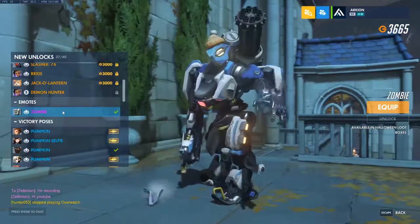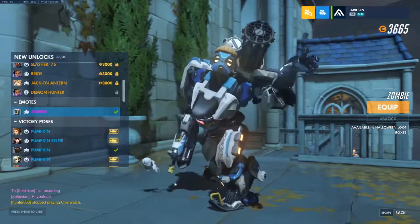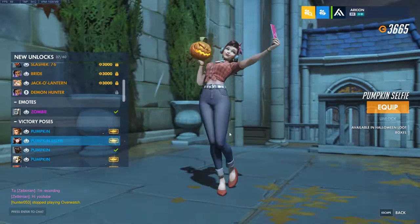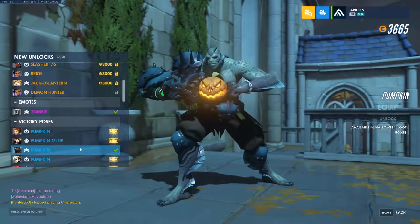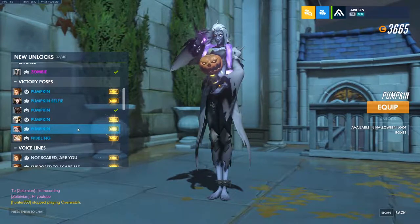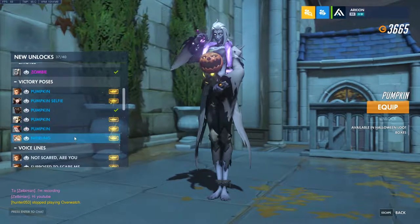Emotes. Bastion for the zombie. Then we got Pumpkin from Brigitte — pumpkin selfie. D.Va. Doomfist crunching the pumpkin. Mercy with the pumpkin. And we got Moira animating the pumpkin. Then we got Hammond nibbling on one.